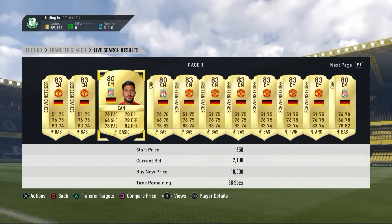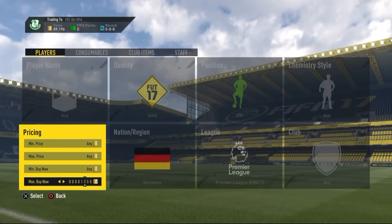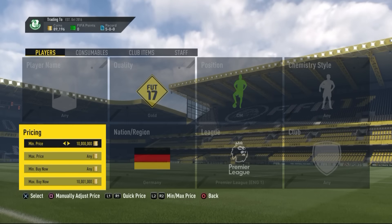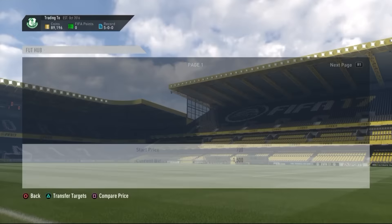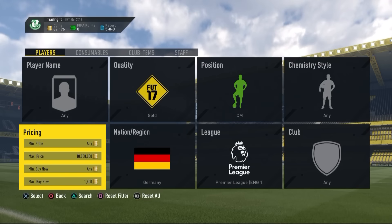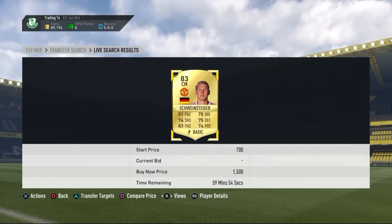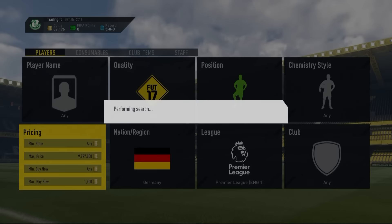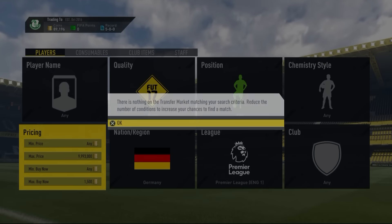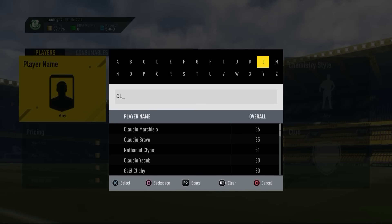The eleventh method is a German BPL gold midfielder snipe. You can find either Schweinsteiger or Emre Can. Sometimes there are very cheap Emre Cans for like 1.5k or 700-800 coins. Not many people know about this sniper filter. These cards sell for around 1,000 coins, so it's a decent method.